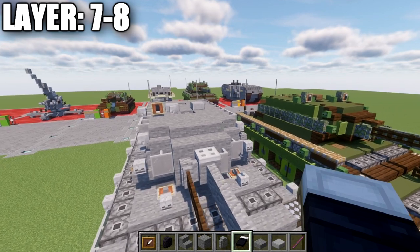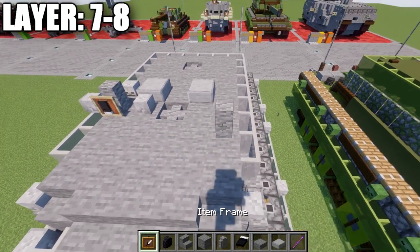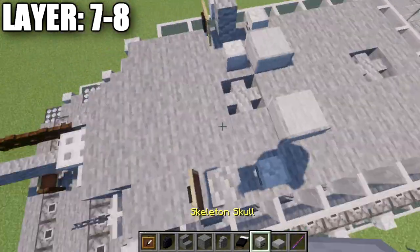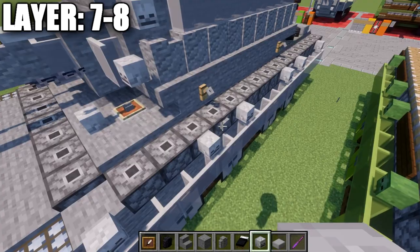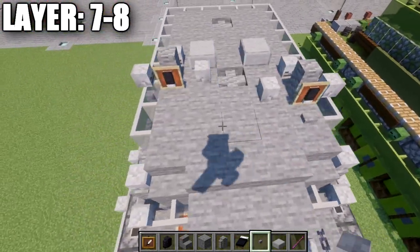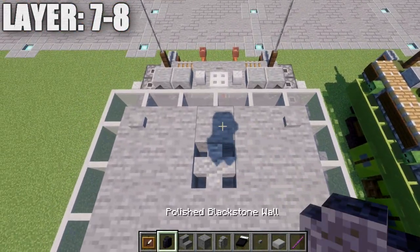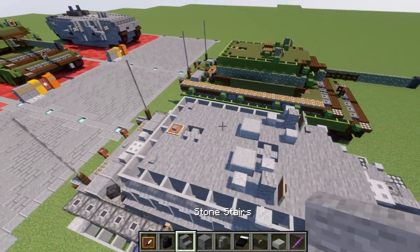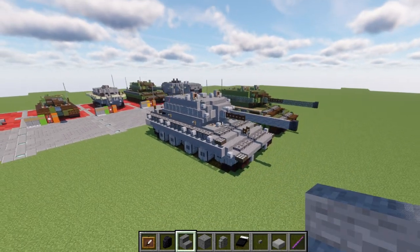The next viewport goes right here — place a diorite wall, same thing: item frame, black bed rotated the same way, and skeleton skulls on the three sides of the wall. Take stone buttons and place one on top of this stone block, one on the other, and two stone buttons in the corners at the back. Place an item frame on the center block and in the item frame a stone block like that. That completes layers seven and eight, finishing the E100 Super Heavy Tank tutorial.